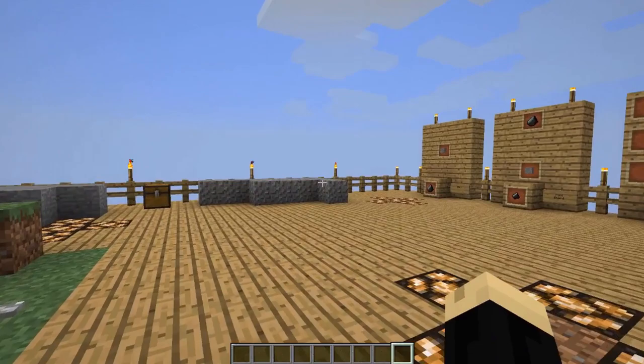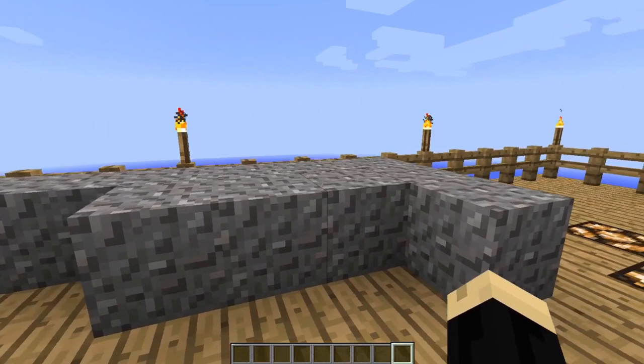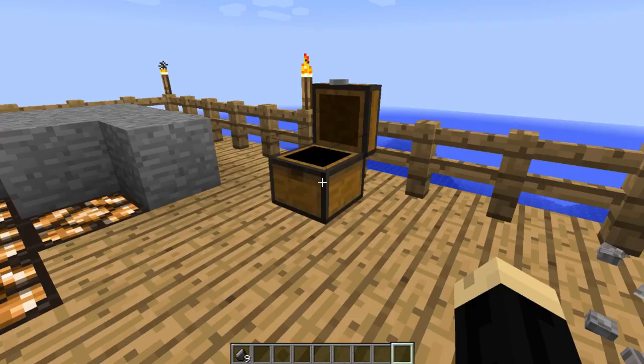The first thing we're going to need to do is get a hold of some flint, and flint can be achieved by breaking gravel. Gravel can be found a lot of times around water, lakes, things of that nature, and just by breaking gravel you eventually get a chance of dropping flint.